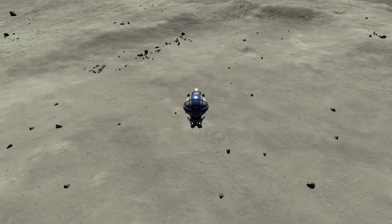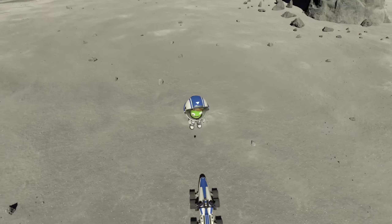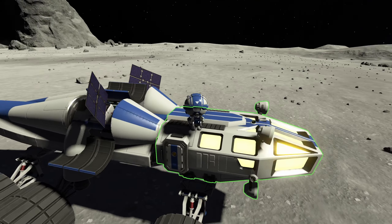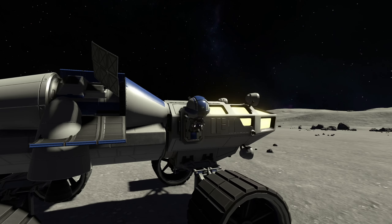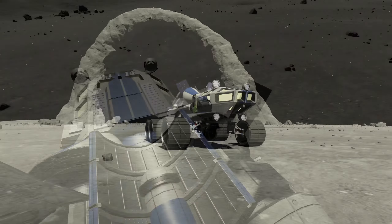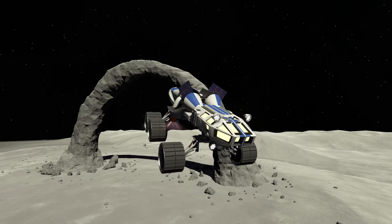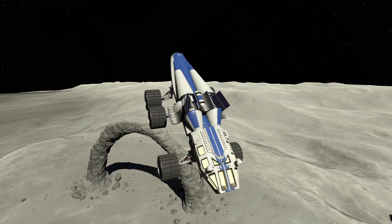EVA pack activated and we're going down — a little bit of bad navigation on my part. But in the end we managed to safely get back to the rover and inside. Then it was time for the final leg of the journey: get back into orbit of the Mun and then get back to Kerbin.